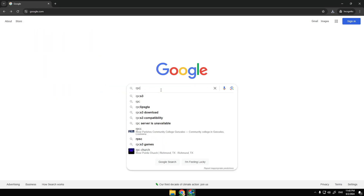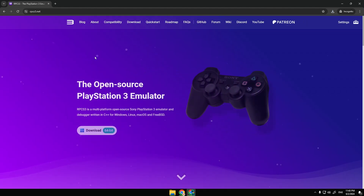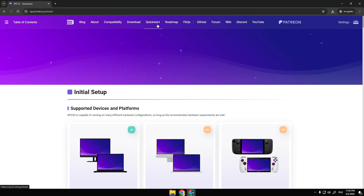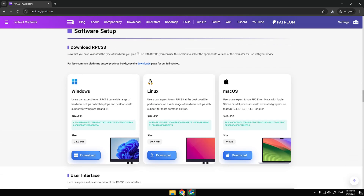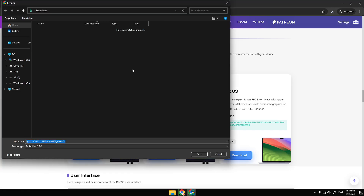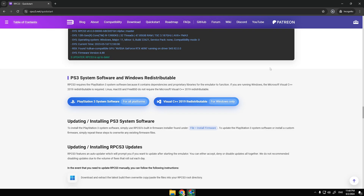Now let's install the emulator. Type RPCS3 in the search bar and click on the first search result. Click Quick Start and scroll down the page until you see the label Software Setup. Now download the emulator for Windows from the following link. Then go down and find the PS3 system software in Windows Redistributable, and click that link.